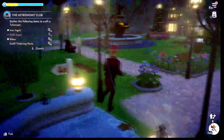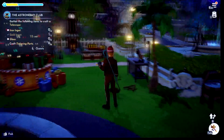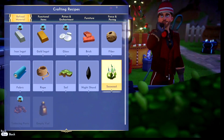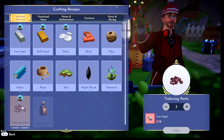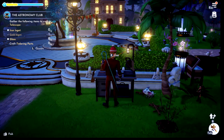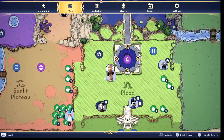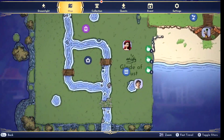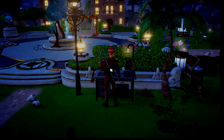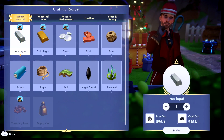Now you just need some gold ingots, some iron ingots, some glass, and some tinkering parts. I think you can make tinkering parts from just iron ingots - yeah, it's just two iron ingots. I'm gonna go ahead and get all that. You can get the iron from the Glade of Trust and the gold is in the Sunlit Plateau. Once you get enough ores, just go and craft it.